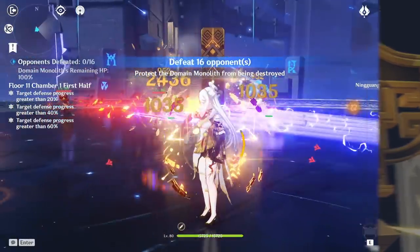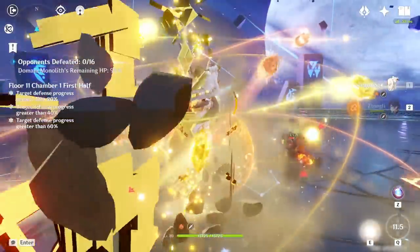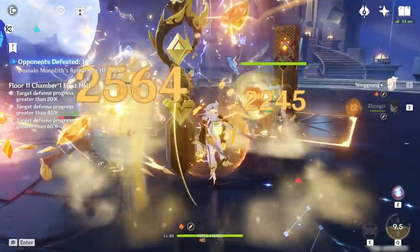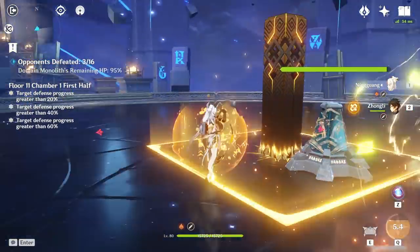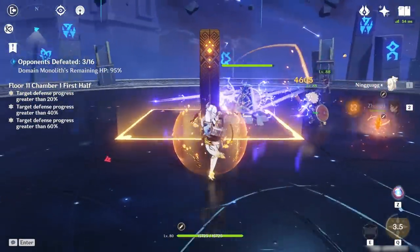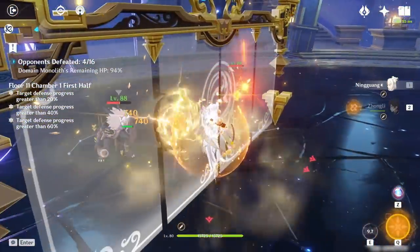Overall, Ningguang is a very powerful DPS who excels at single-target damage. Her versatile playstyle allows for various team combinations and more freedom in rotations. Although her lack of AoE damage leaves a lot to be desired and can feel underwhelming at times, her flexibility allows other units to cover her weaknesses to form powerful synergies.